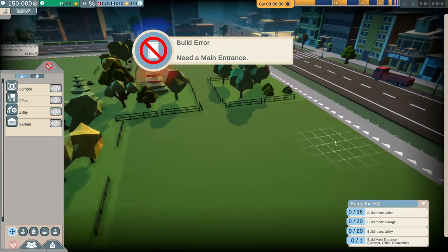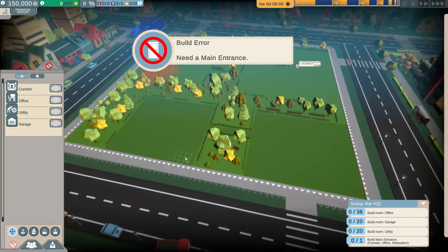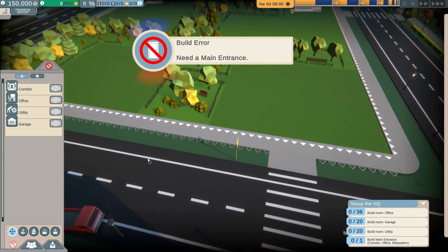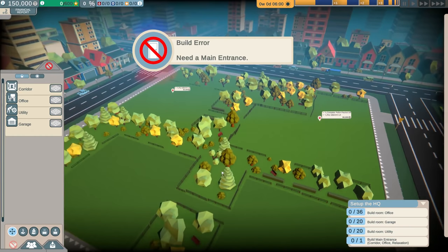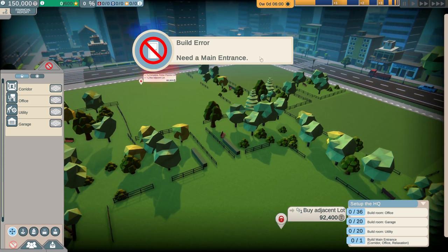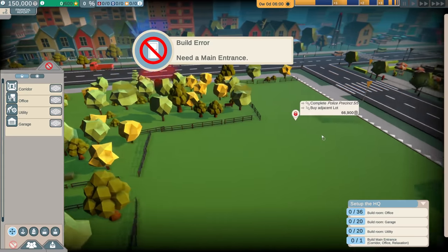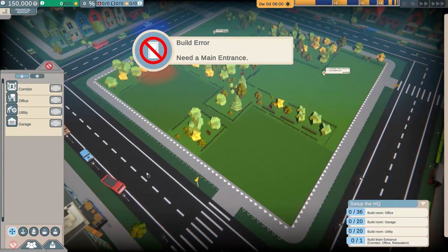Today we are back with a brand new map here in Rescue HQ — welcome to San Francisco. You guys were really wanting to see a brand new map, start from scratch, taking some of the stuff I learned from the last playthrough. This map looks a lot different than I thought — it's actually segmented off into four little sections, two of which you have to buy: one for 92,000 and one for 67,000.